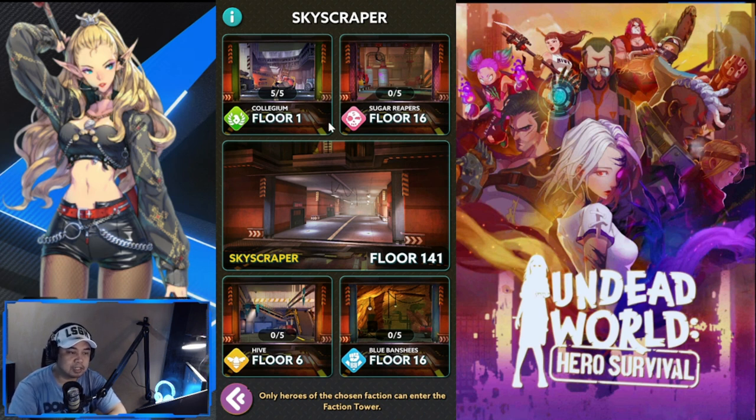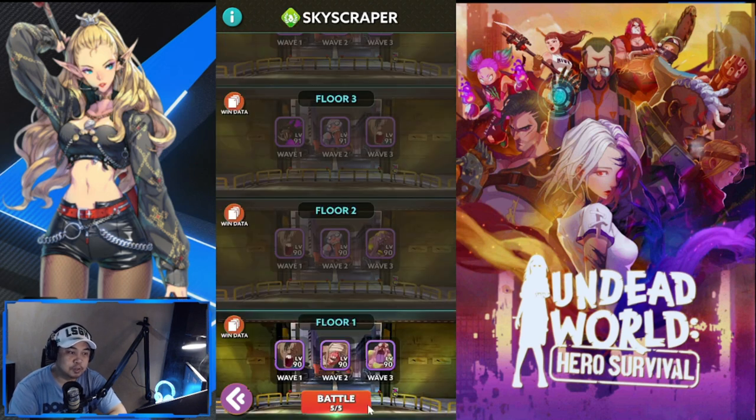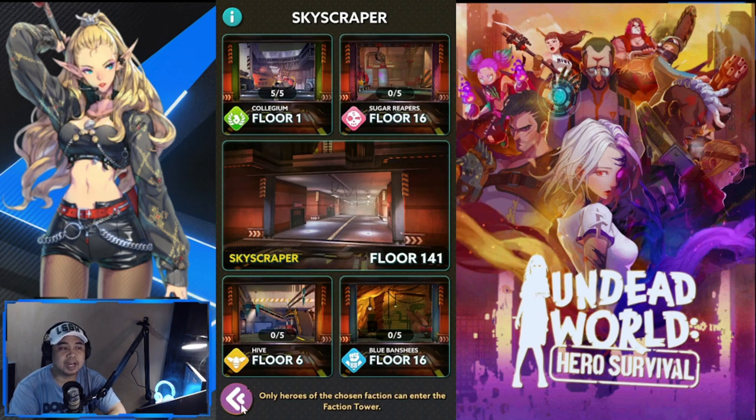Once you've cleared a certain campaign floor, you unlock Skyscraper, but these floors follow a specific schedule. On Sundays, all four floors are open. On weekdays and Saturdays, only two floors are open at a time. Since it's currently Sunday, there's no countdown showing on screen.